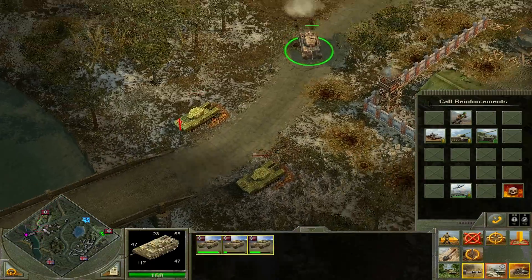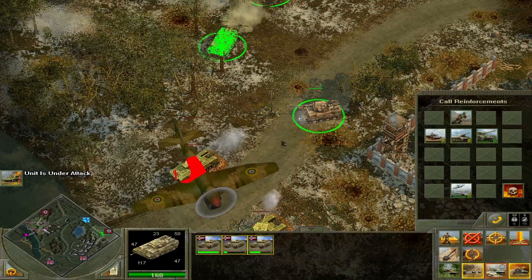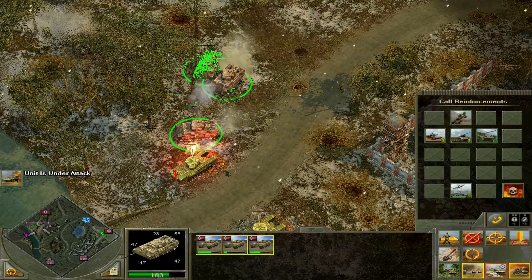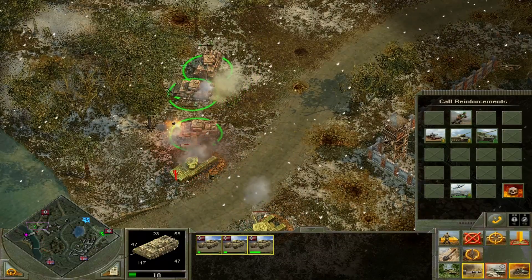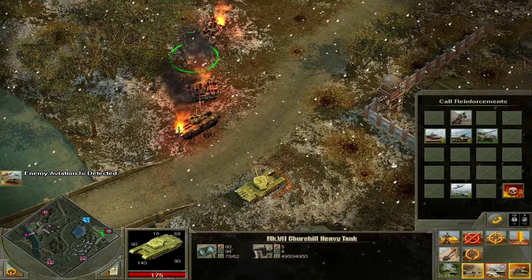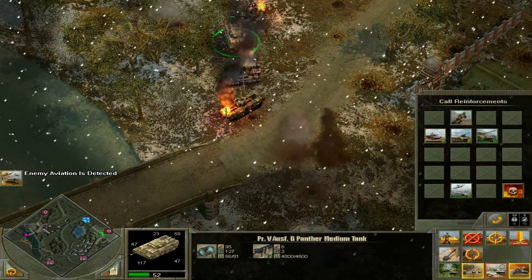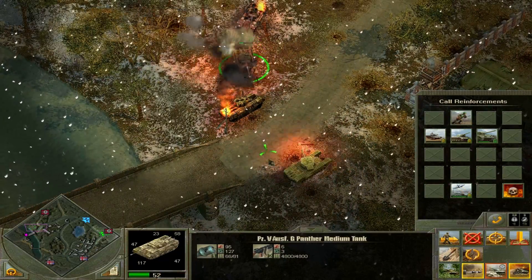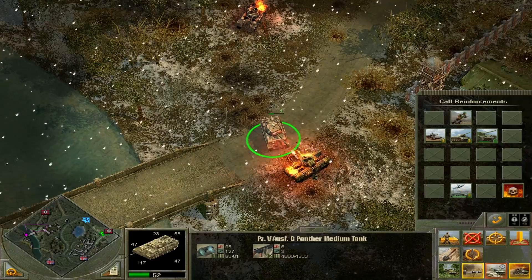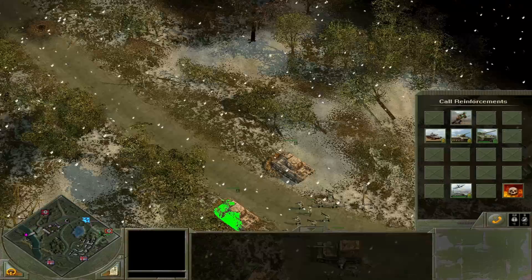I wonder if we can just capture the bridge - okay, did not want to do that. Churchills are one of the few things that scare me, but I think we can move our way from here right now. And the gap ended us. Come on, kill it - there we go. And there's something else over there, something bad.